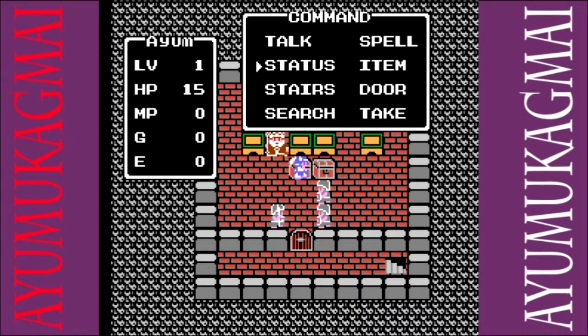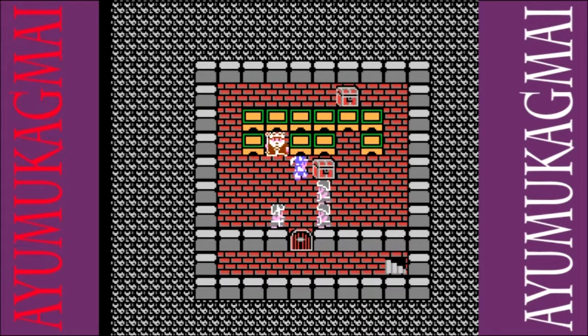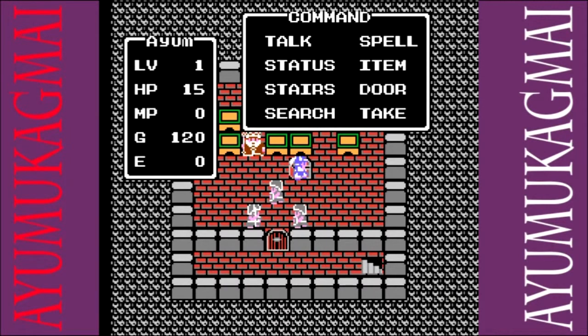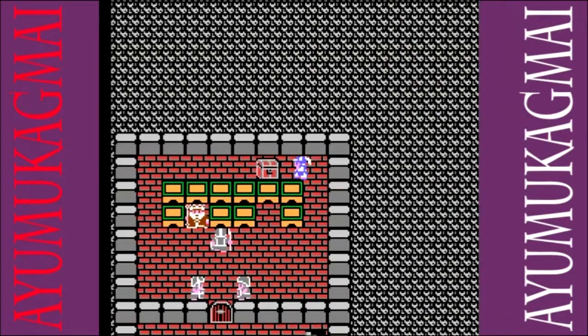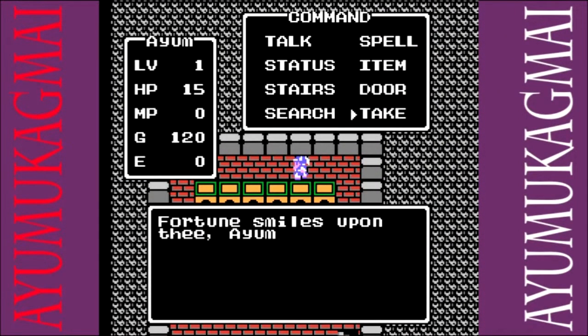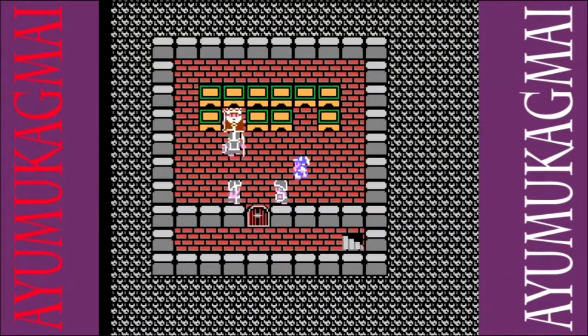One of the first things you may notice is that when you stop, there's a drop-down menu, and that's how you have to pick things up, talk to people, and everything like that. Now that menu can become a little frustrating, as you have to stop moving, then push A, and then it will pull up the menu, and then you can talk, go down doors, search things — which is needed at a couple points in the game — and use your items and spells, which we'll get to later.